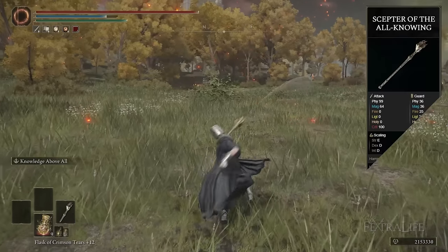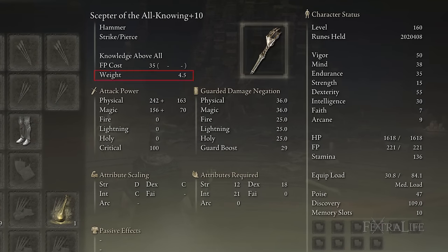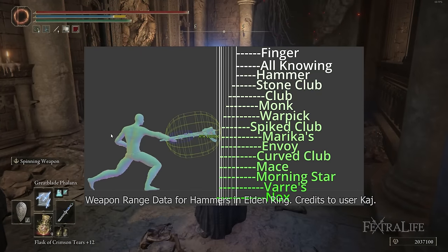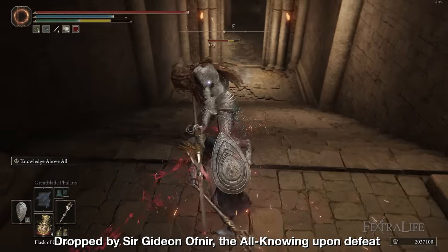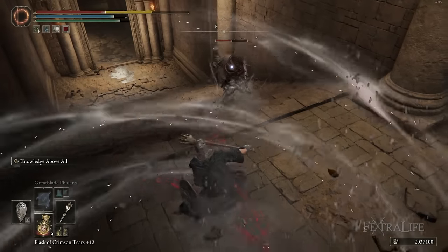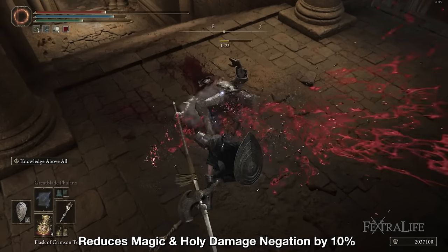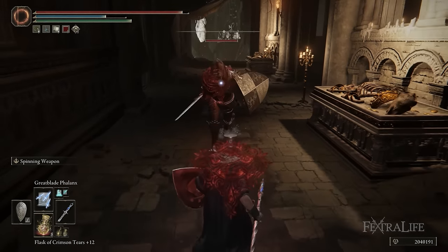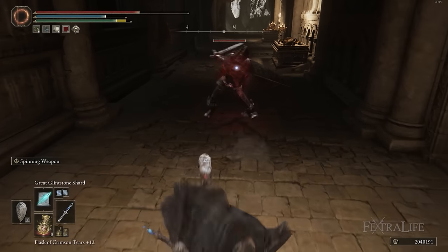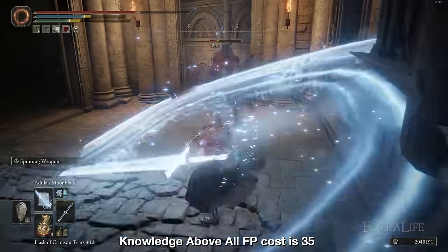The Scepter of All-Knowing has unique thrusting variants on some of its weapon attacks and deals physical and magic damage. It has an average weight weighing 4.5, and requires 12 Strength, 18 Dexterity, and 21 Intelligence. Even though it's tied for the longest hammer in Elden Ring and is the only unique hammer with a thrusting variant, you still cannot use it until very late in the game, it has high requirements for a hammer, and its weapon skill is not very good. Knowledge Above All debuffs nearby enemies and yourself, reducing magic and holy negation by 10% for 60 seconds for a whopping 35 FP. Since the weapon deals about 40% magic damage, that's only a 5% increase to melee attacks, making it better suited to debuffing bosses or large groups before spellcasting — though considering its short range and cost, you'd likely be better off just casting another spell for 35 FP most of the time.